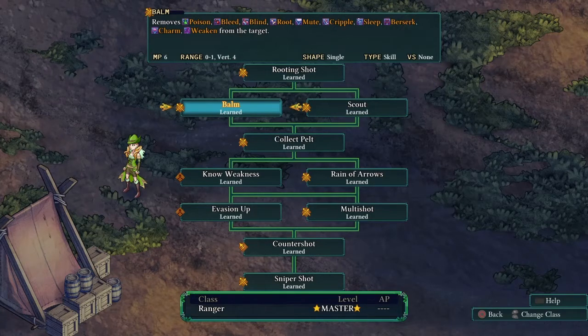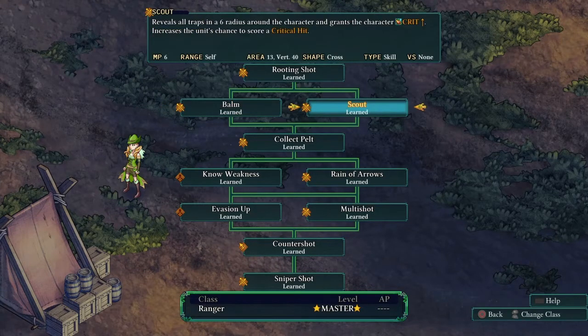Balm is a skill that acts like Panacea 2 — it removes a lot of debuffs, though I think there are a couple it doesn't cover. It has a range of one and a vertical of six-four, and it only costs six magic points. Being that this is an attack-statistic-based class, having a strong cleansing skill like this is really cool.